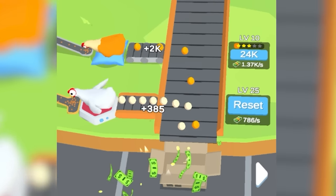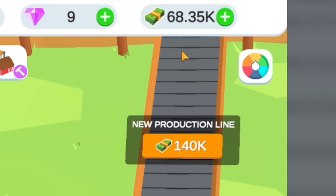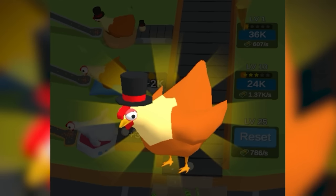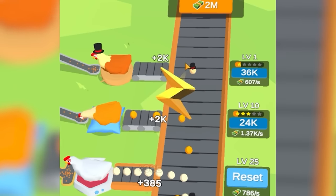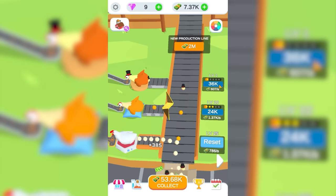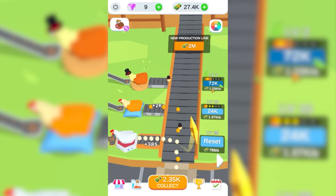Look at all the eggs coming in now. I've got 70,000 dollars and I'm not even trying. So more chickens equals more money. Now we have a chicken with a top hat and it produces top hat eggs. Initially it's 607 dollars a second, but after a few small upgrades I'm pretty sure that number is going to go up.